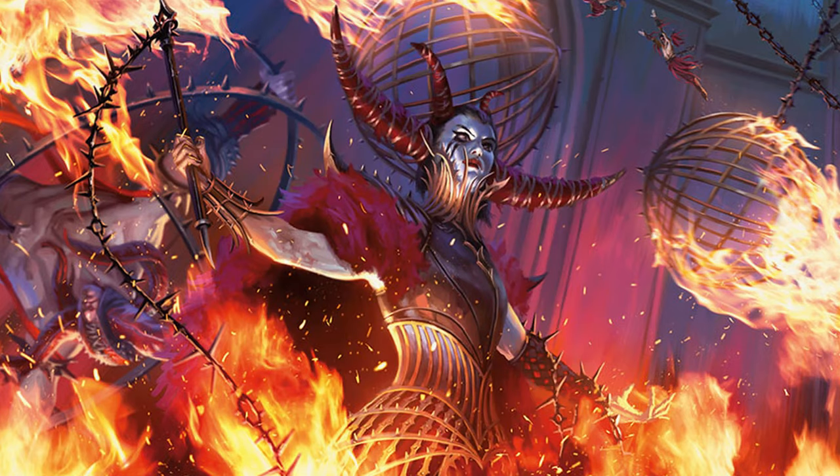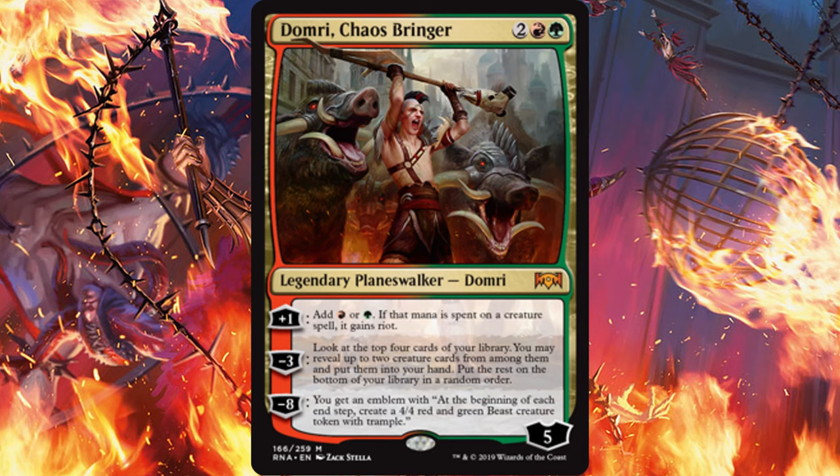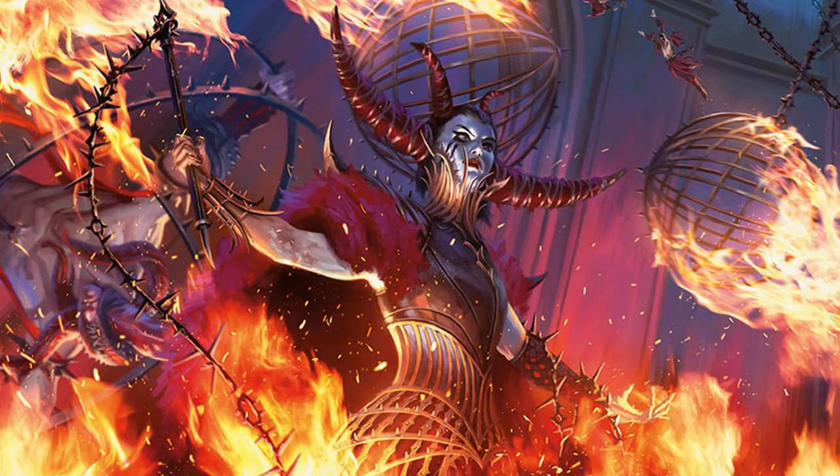And since you have access to every color of the mana wheel, you could include Domri, Chaos Bringer. Giving Gate Colossus haste or an extra plus one, plus one counter could really put some pressure on your opponent. Domri also gives your opponent something to worry about as you move toward its ultimate. There's some work to do to get this deck together, but it seems like a really fun idea.